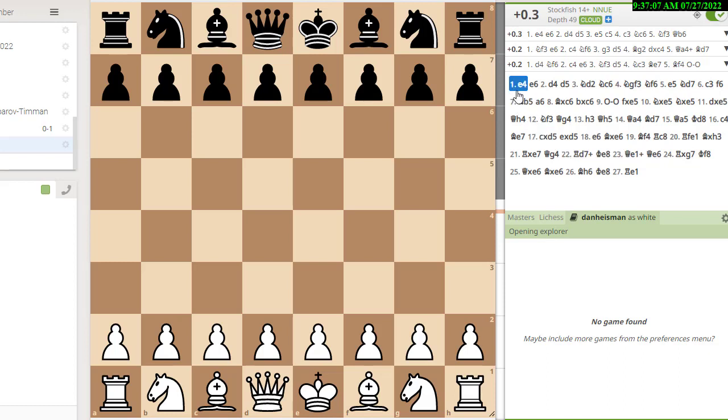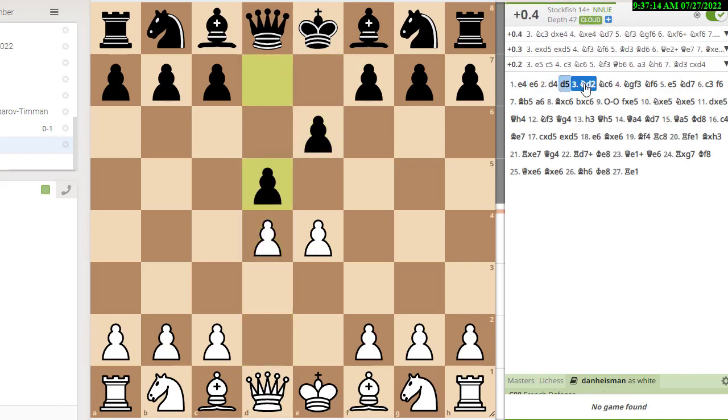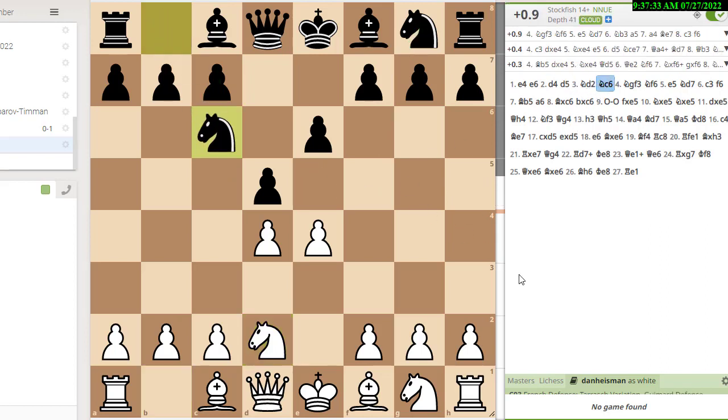I was White and I played e4, and Richard played the French. I played d4, d5. I played my favorite move, knight to d2, the Tarrasch variation. The main lines for Black are to play c5 and knight f6, but there's a whole bunch of other moves you can play. Richard played the relatively rare Guimard variation with knight to c6.